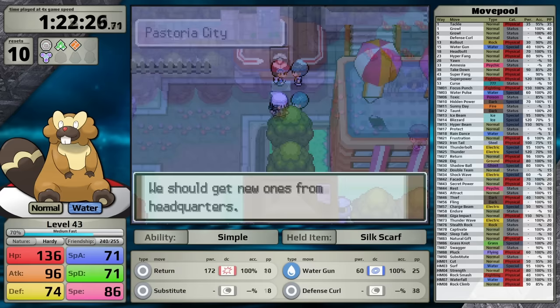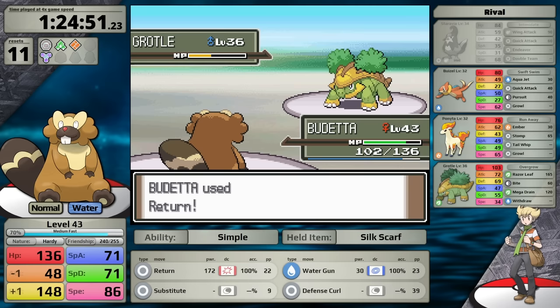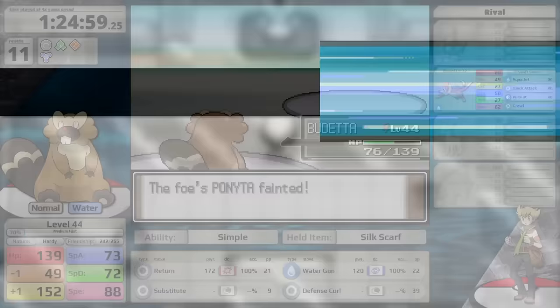I clear out the Galactic Grunts in the warehouse, then fly back to Pastoria City where the rival is waiting outside of Crasher Wake's gym. Apparently Beaveral is going to face a challenge in every single location because of how annoying Staravia's Intimidate is — but this is something I did to myself with Simple. I have one loss, but I come back into the fight and crit the Grottle for a second time. Hopefully I can take some of that luck with me into the gym, because Crasher Wake has been one of the most challenging trainers in these runs.